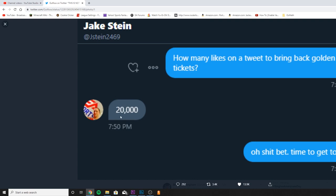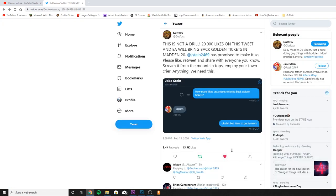Jake Stein replied with '20,000 likes on this tweet' and GutFox said 'bet, time to get to work.' It's already at 14,000 likes in about 12 hours so it's going to hit the goal. If you're watching this right now and you want to see golden tickets back, head over to GutFox's Twitter and like that tweet. Let's combine our communities — if we can get it all the way to 20K, we will be getting golden tickets again.